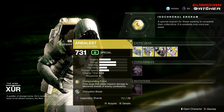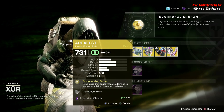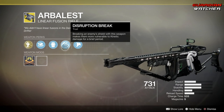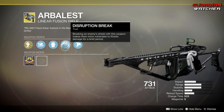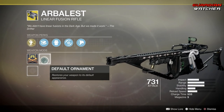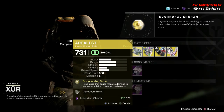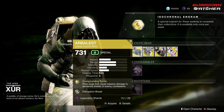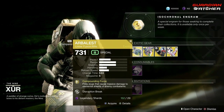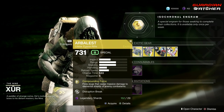Let's go ahead and start with the Arbalest. The exotic perk on this is Compounding Force, which fires slugs that cause massive damage to elemental shields of enemy combatants. Then we have Extended Barrel, Projection Fuse, Disruption Break — which breaking an enemy's shield with this weapon makes them more vulnerable to kinetic damage for a brief period — as well as Composite Stock. The ornament this week is actually being sold by Tess Everett at the Eververse, so go ahead and get that from her. If you guys want this, go ahead and definitely grab it. It is a really good exotic for PvE as well as PvP. I'm going to go ahead and rate it a Tier 2 in PvE as well as PvP. If you guys don't know the Tier scale, I will put it in the description box below.